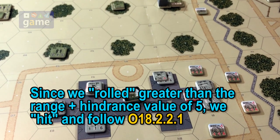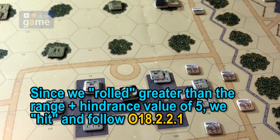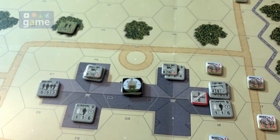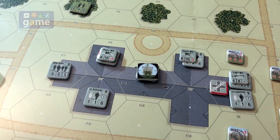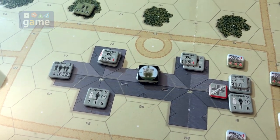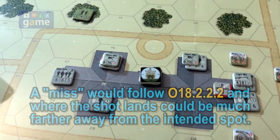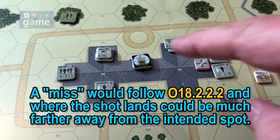Now that we got a hit, we reveal the top card of the fate deck, ignore the two dice on it, and move the spotting round to see where it actually goes. Someone has called this 'minor drift' — it's not in the rules, but it makes sense. You're accurate but you're not going to hit right where you want unless the die roll goes in the opposite direction. If we had missed completely, the shot still happens and goes in one of six directions.